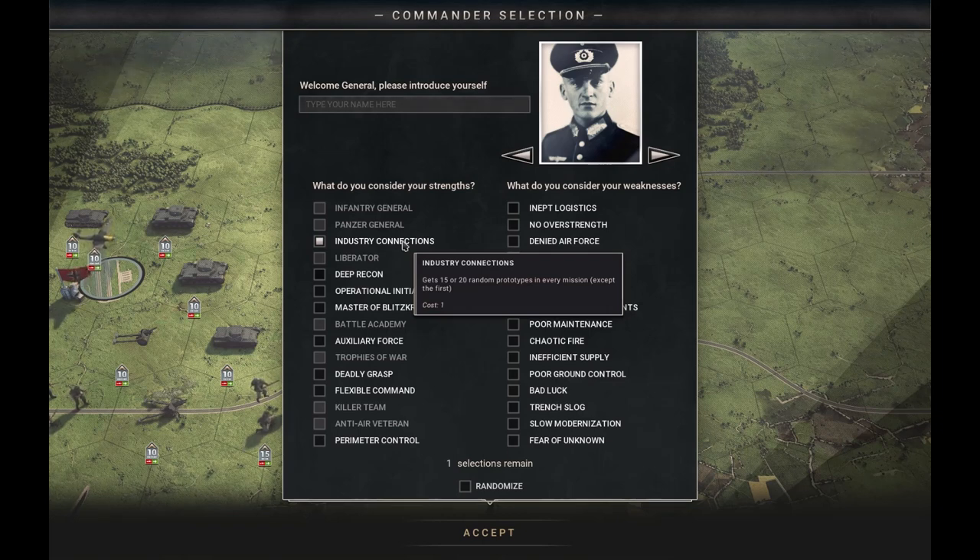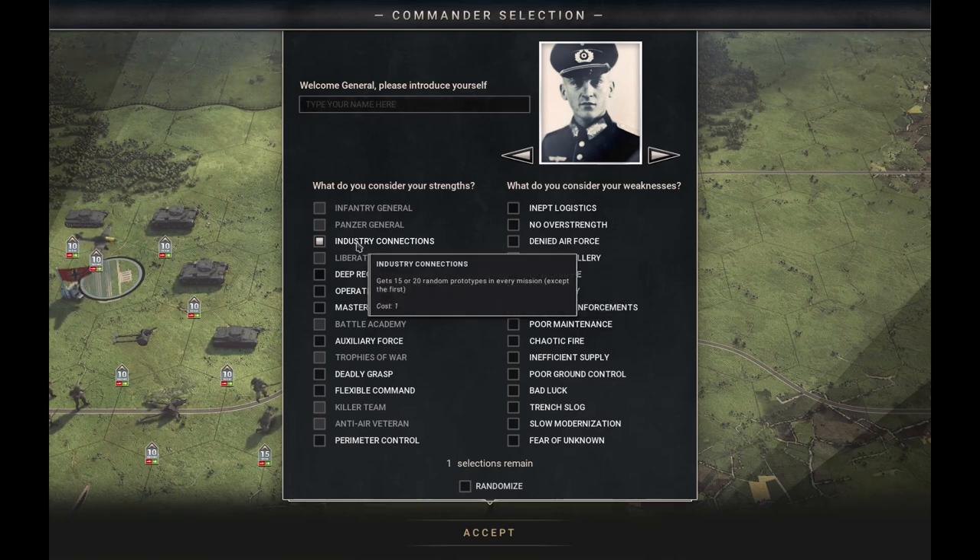This repeats with every scenario and you keep those even if you don't use them up — you keep those prototypes for later missions as well. So if you get a strategic bomber early and then get it again the next mission you could have 15 plus 20, or 35 strength points. Sometimes the prototypes you get are very useful, other times not at all. It depends — sometimes you get lucky and get the Tiger six months early. So I would not say this is one of the best tricks, but it can be enjoyable.